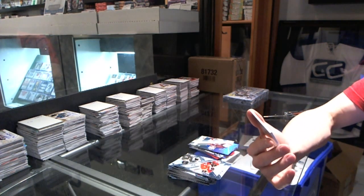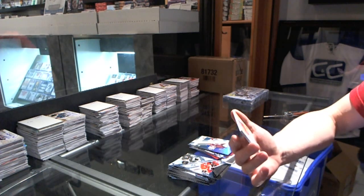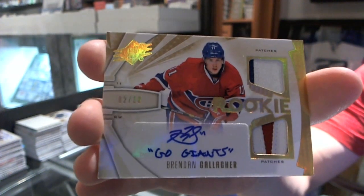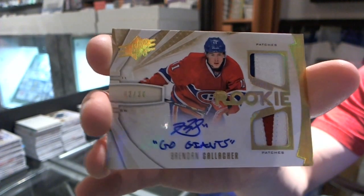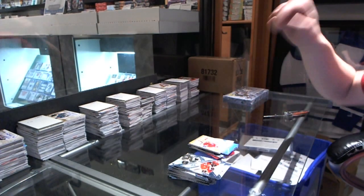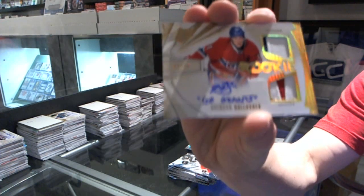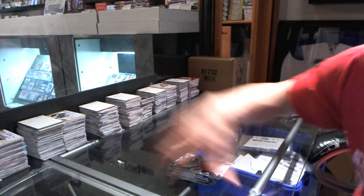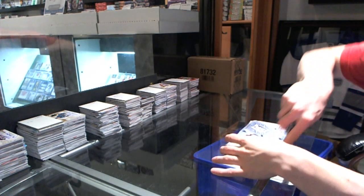We've got a Rookie Dual Patch and Autograph, number 2 of 30, Brendan Gallagher for the Vancouver Giants. That is 9 kinds of sick — 2 of 30. You know what I love about these callouts? The autograph makes the card itself look so cool when they put the inscription on it. The best part is this is the only product they do it in, which actually makes it unique and collectible. Amazing how that works — you limit it to something and it becomes popular. They've never changed that. Love that.